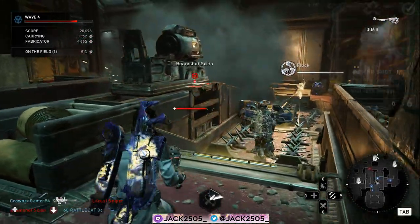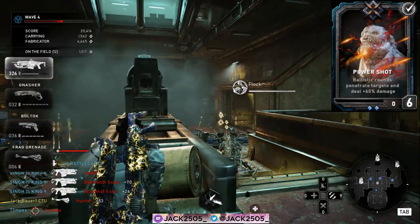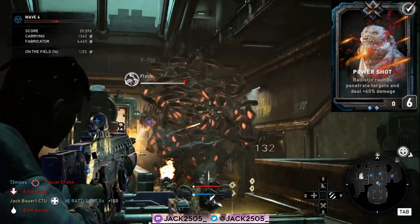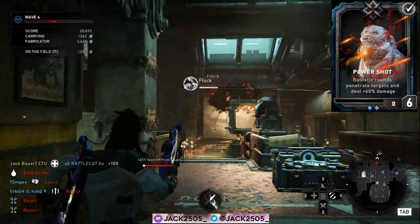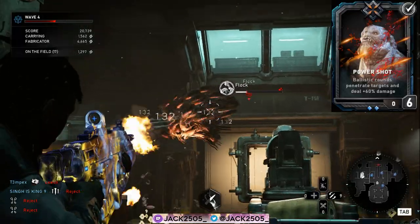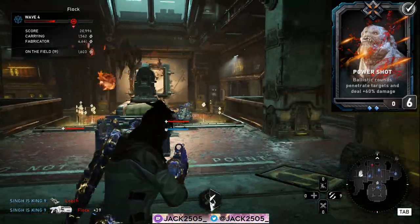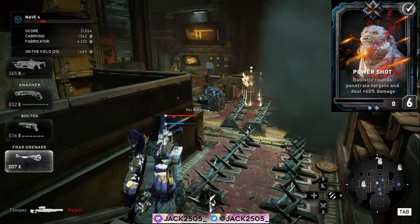Stopping Power Shot has been renamed to Power Shot, and the behavior of this card has been changed to ballistic rounds that penetrate unlimited targets and deal plus 60 damage. This is amazing against bosses — I was stopping bosses in their tracks with this ultimate together with a weapon such as a Lancer.